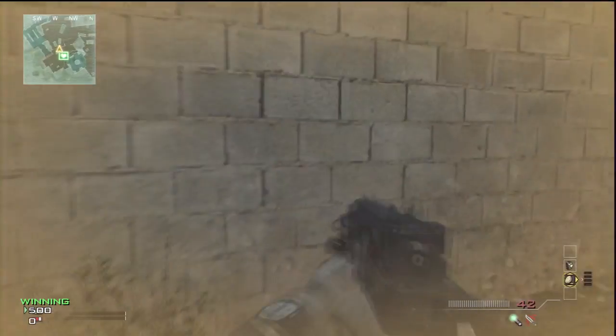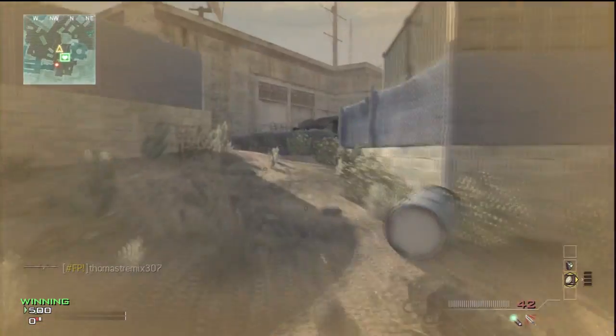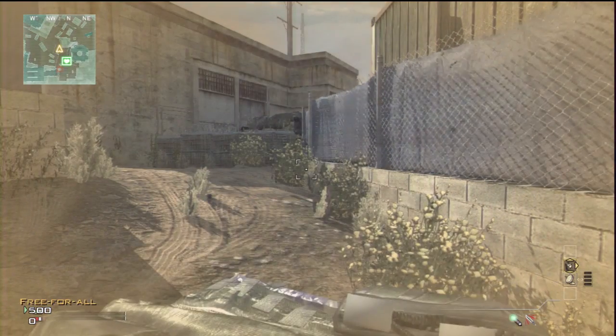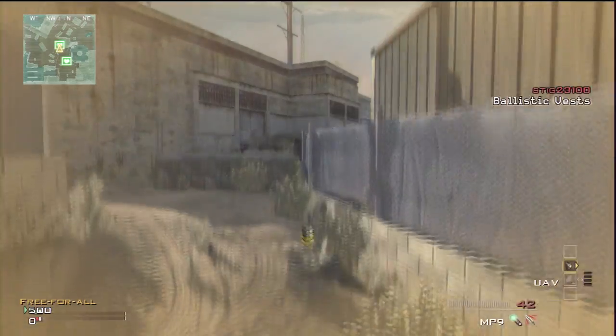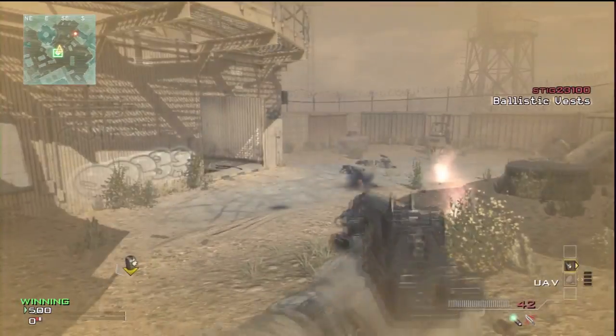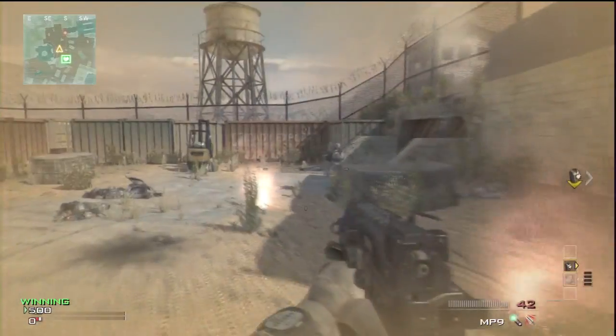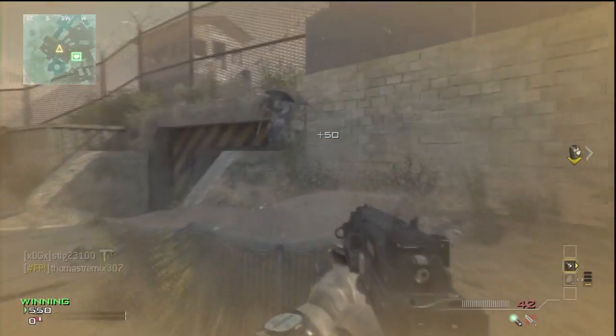What you want to do is pull out your ballistic vest, throw it, and then as soon as you throw it, push down on the d-pad and change to your UAV. Once you've done that, you should have 2 ballistic vests.